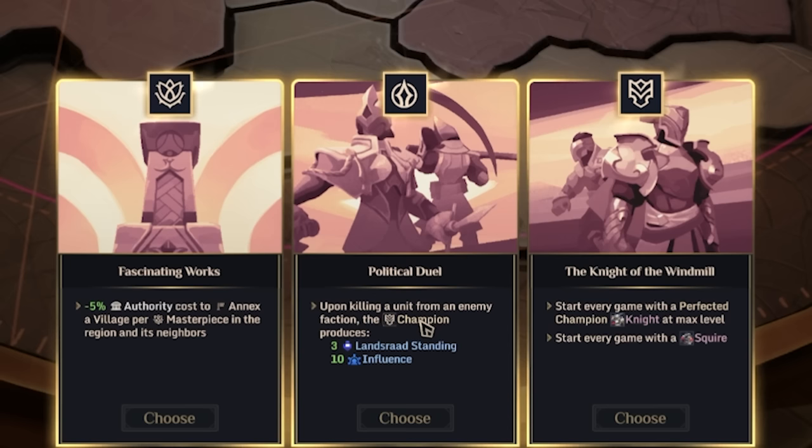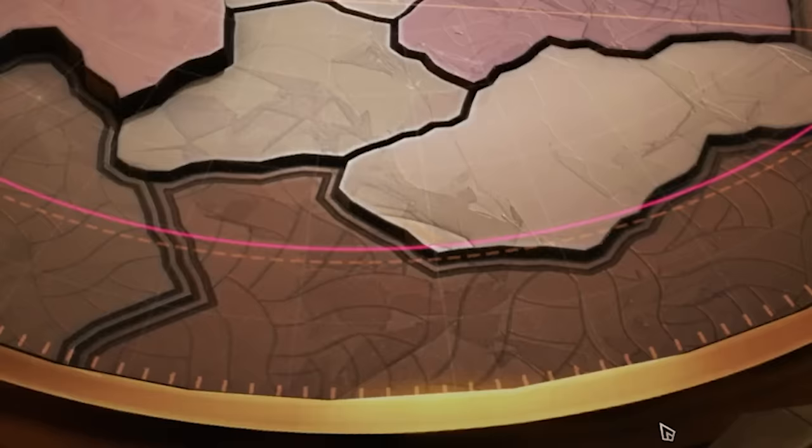'Knight of the Windmill' lets us start every game with a perfected champion knight at max level and a squire. Fascinating Works fits if we want to do a lot of expansion; Knight of the Windmill fits if we want strong early game fighting. I feel like Knight of the Windmill gives the most early game power, which I really value, so I like starting with a knight and a squire.